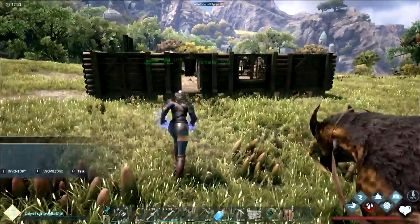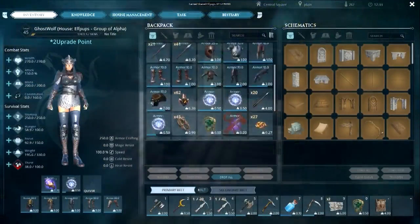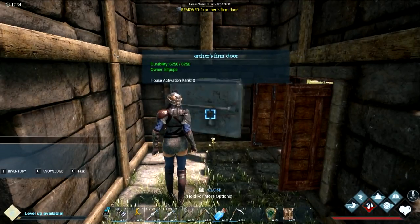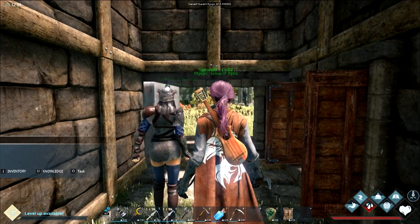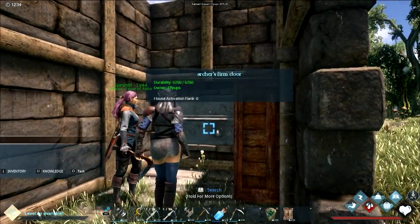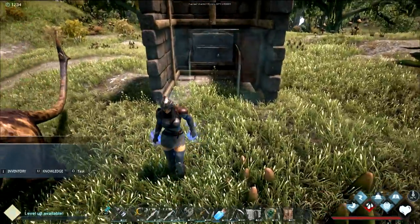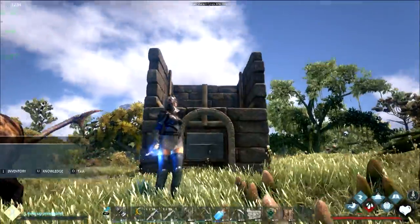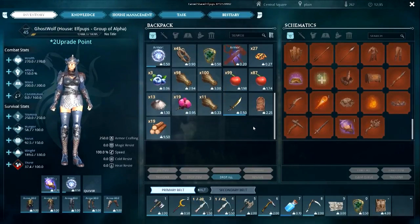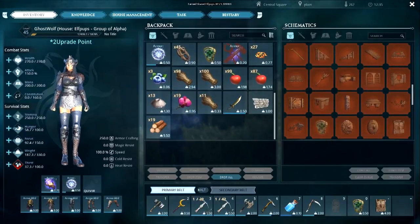Missed grabbing the archer window — didn't pick it up. Leveled up. The archer window also has a window cover attachment. Finding dark stone in the area — that's what was needed, and it levels up dark magic. A nice building feature: indoor and outdoor is auto-detected — walls auto-snap to the correct orientation without manual adjustment.